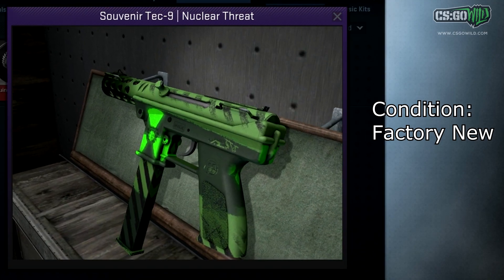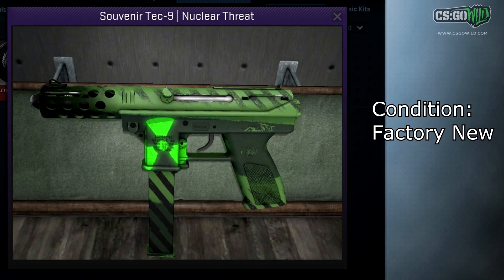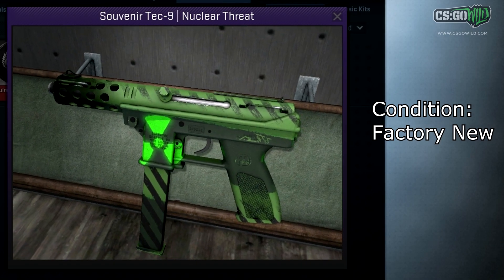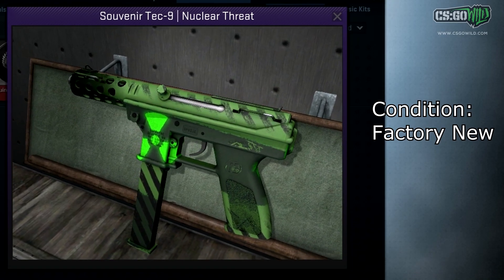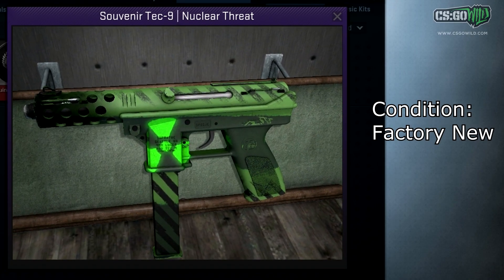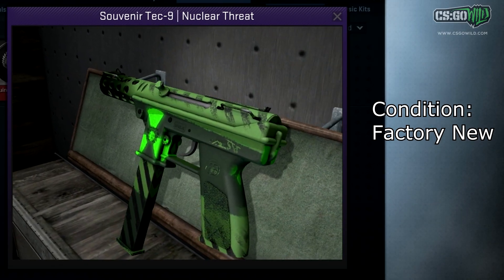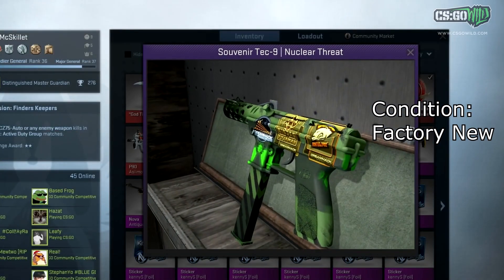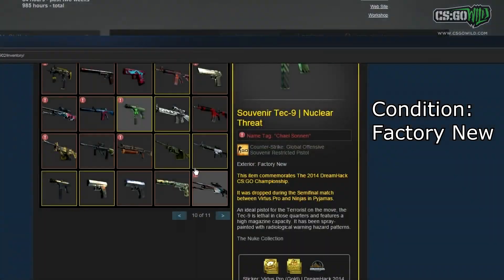The next skin is kind of a dream skin for me — or it was, before it lost its stickers. It's a Souvenir Tech-9 Nuclear Threat Factory New, the only one out there, bought by the Dubai guy I've mentioned several times. He bought this skin and scraped all of the stickers off it — it had Dreamhack golden stickers on it, but he scraped all of them off. You can only get those stickers on Souvenir skins, so it's a real shame. I found an old video where it still had the stickers on — you can see what the golden stickers looked like pre-scraping.